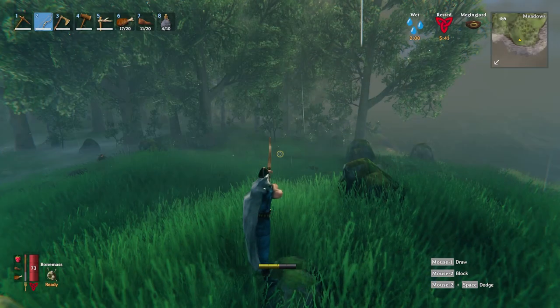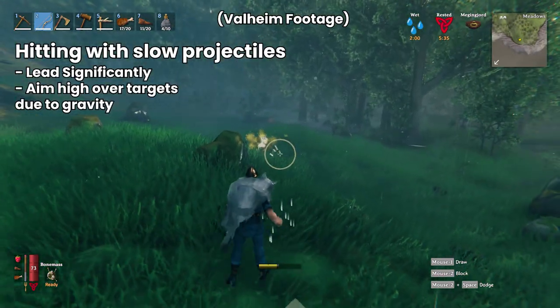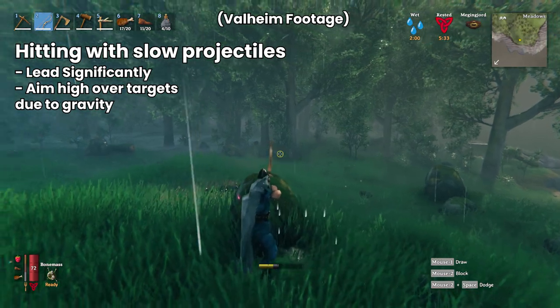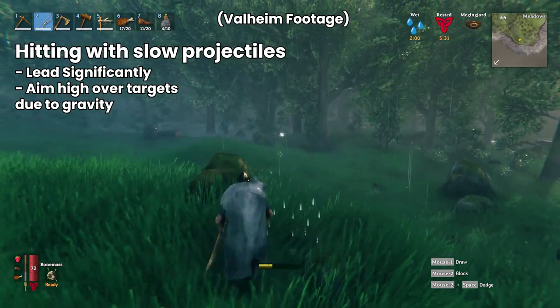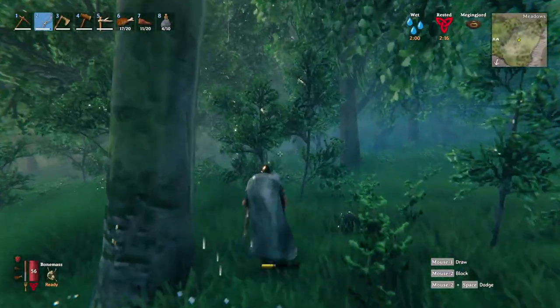Now the other scenario — imagine something like a bow and arrow. Anyone who's been playing Valheim recently will see this: in order to hit your target you have to lead quite significantly, and you also have to point up quite a lot because there's a lot of drop on an arrow. It's a very very slow projectile, so you can't just aim straight at your target — you have to either lead in front if they're moving, or aim high because of gravity.